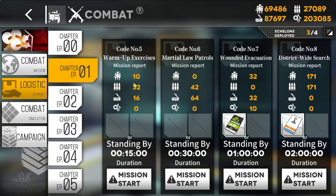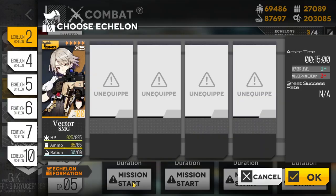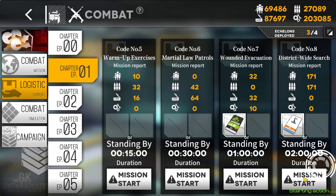If you want to view per-time efficiency, you can click the arrow to see resources per hour of logistic yield. To run a logistic, confirm it and then you can exit the game or play other levels — it'll just run in the background.